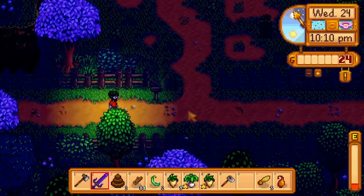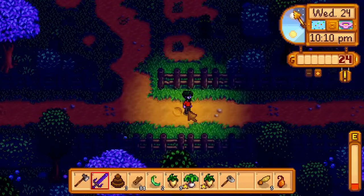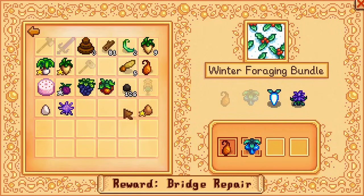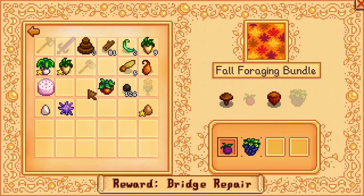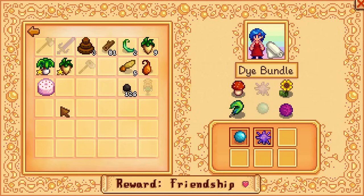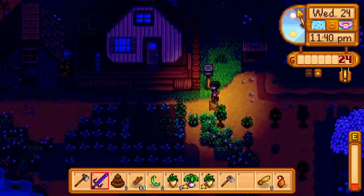After the festival at 10pm, I'm not done yet. I submit a cactus fruit, coconut, crystal fruit, wild plum, blackberry, spiceberry, both large eggs, and the sea urchin to the community center. Now I'm done.